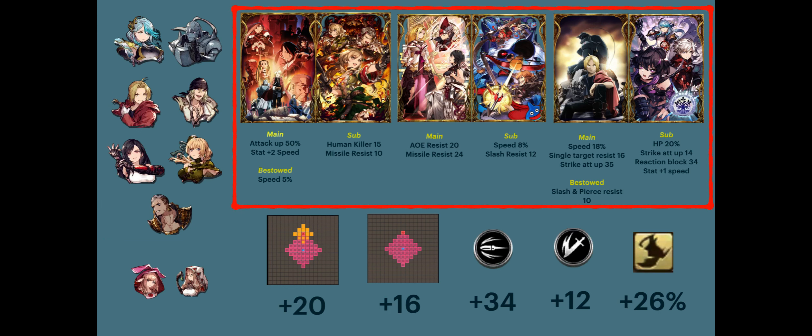Next, let's go over the VCs. This is how I pair them, from left to right. The first pair: we have the free FMA VC, which gives 50% attack up and has plus 2 speed in the stat. Be sure to max it. Having speed in the stat can help adjusting the speed of the units. Great VC.